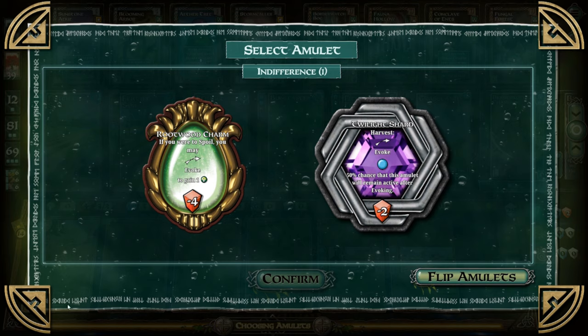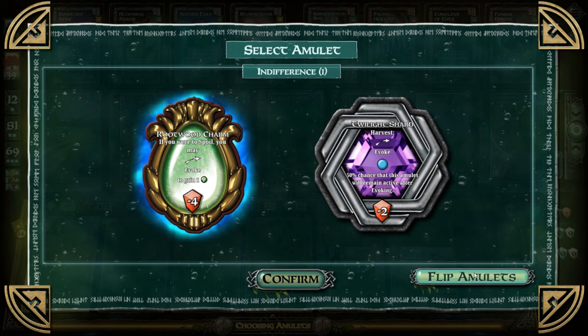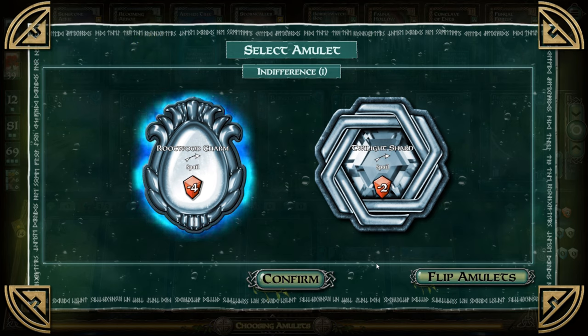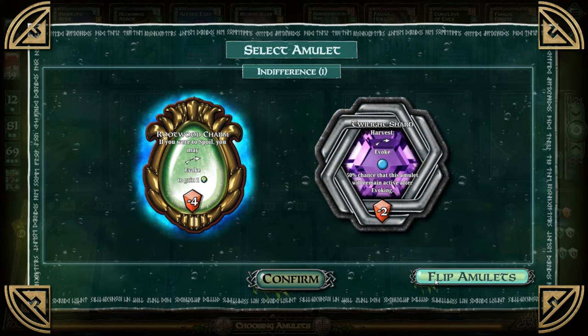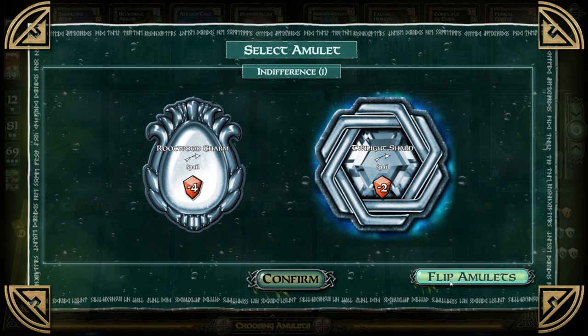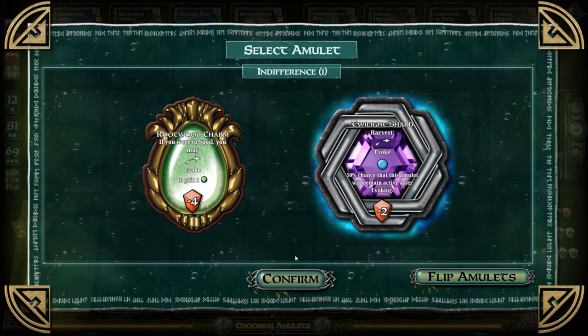I did some quick homework on the amulets. They're similar to mana tokens from previous editions — flip the token and you get an extra mana point. The difference with these amulets is there's a risk element; for example, the Twilight Shard gives a 50% chance that the amulet will remain in effect after evoking. So you gain something but at the cost of potentially losing victory points. I'm not the biggest fan, probably because I've never really used them, but they do add something more interesting than just getting an extra dollar to spend.